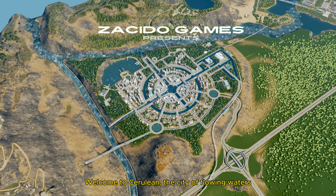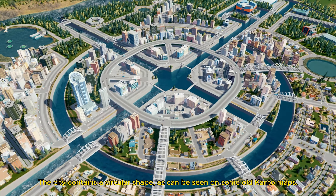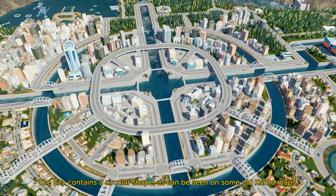Welcome to Cerulean, the city of flowing waters. The city contains a circular shape, as can be seen on some old Kanto maps.